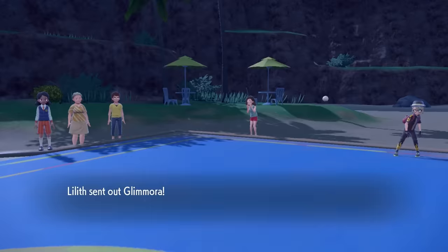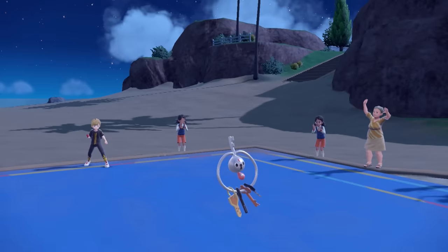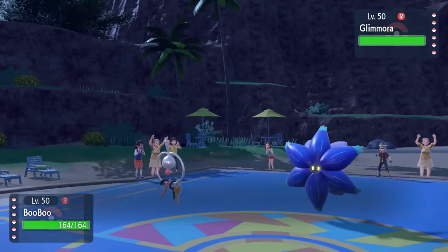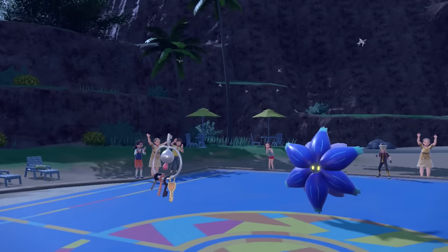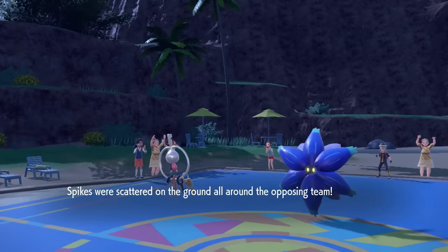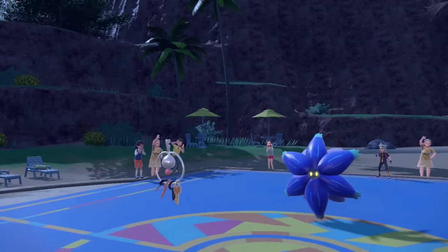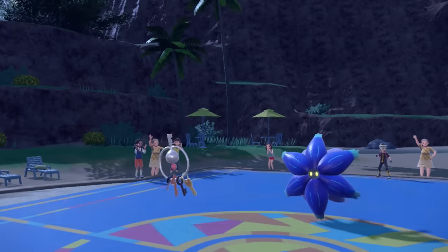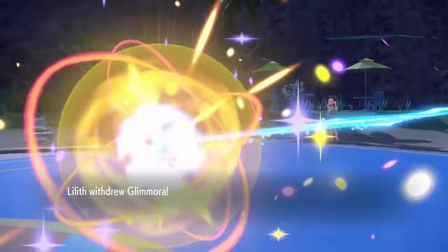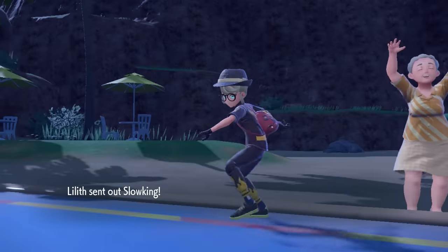This time my opponent leads off with Glamoura, which is pretty classic. I have Klefki who's worried about Earth Power, but I'm kind of free to set up Spikes since Glamoura can't Mortal Spin against me being a poison move. Klefki's not here for a long time, he's here for a good time. I lay some Spikes around, and they set up their own Stealth Rock. I have Rapid Spin support with Torkoal but we're not super worried. I decide to go for the Thunder Wave to slow things down.